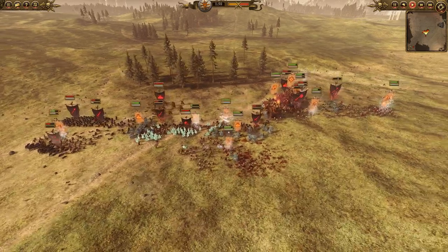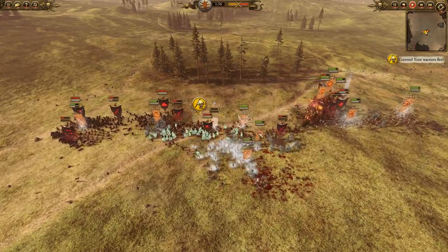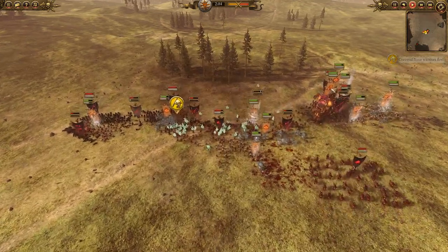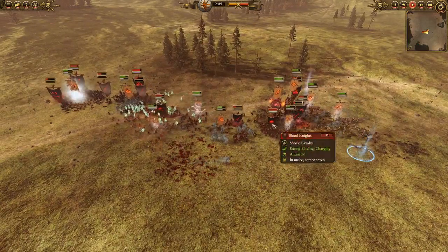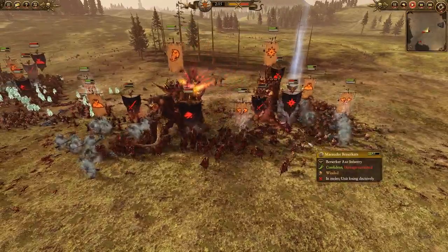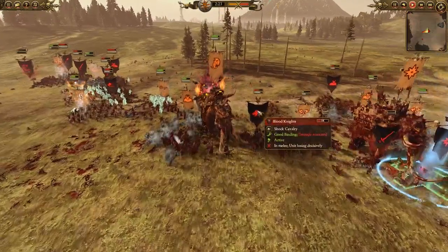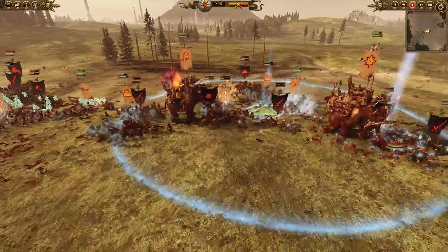Our left side is getting collapsed on right now. Norscan Ice Trolls and the Brutes of the Hound are doing a very good job holding up the core, but the Blood Knights coming in is going to be very rough. The War Mammoths reorient to go after them. Marauder Berserkers try to provide infantry support — it's a bit of a blob engagement. More zombie summons going down, pretty typical against Vampire Counts. Our War Shrine and Ice Trolls are dealing with the Blood Knights surprisingly quickly.